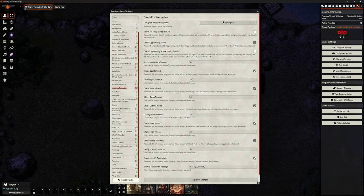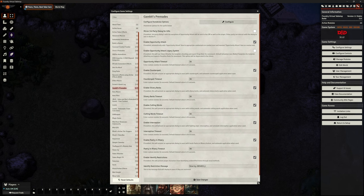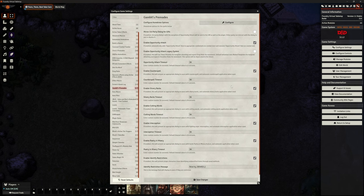Enable counterspell — we can have that on or off. Silvery Barbs as well, which is quite challenging to get working, and Gambit's pre-made will take care of that. Cutting Words as well. Enable Interception presents an appropriate dialogue for Fighting Style Interception, automating interception application — if that's something you're using, have it on. Poetry in Misery as well. The bottom section is about identify restrictions — if players get magic items and try to identify them, you can add restrictions to stop them using common built-in methods, because you might want to make that more role-play, and you can set a custom default message for when they try without permission.